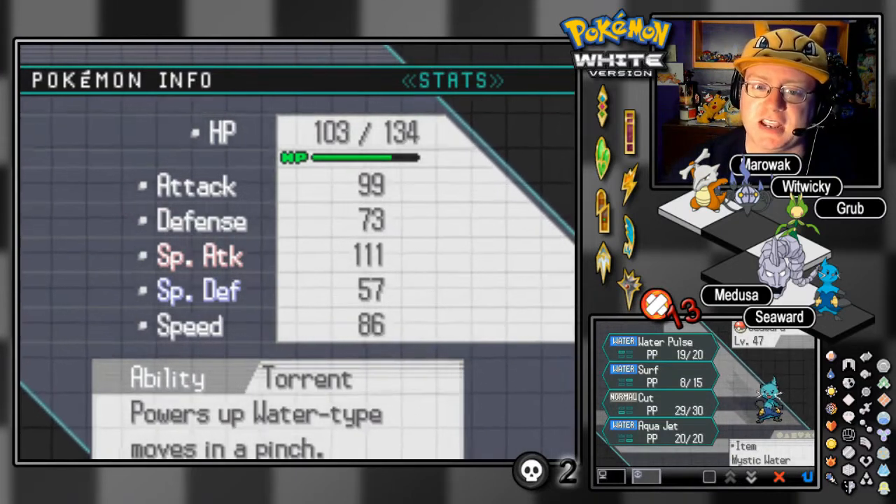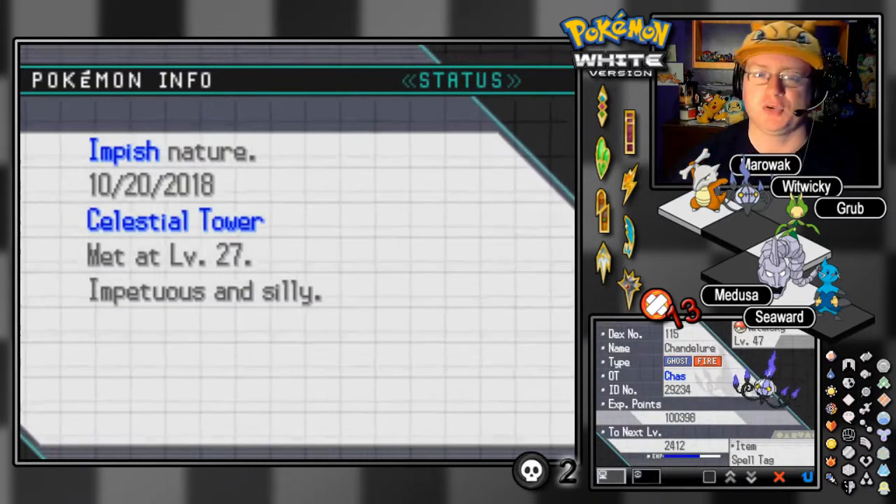He has the Mystic Water held item. The nature is Rash, and he's got Torrent Ability. We have Water Pulse, Surf, Cut, and Aqua Jet for the current moveset. We'll be changing that before taking on the Elite, of course.